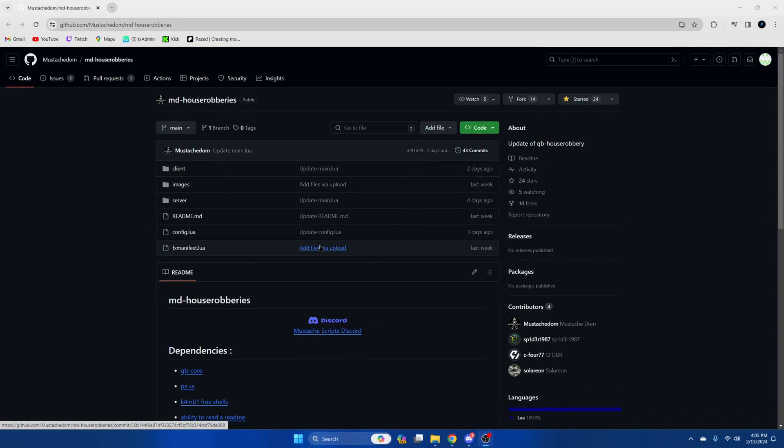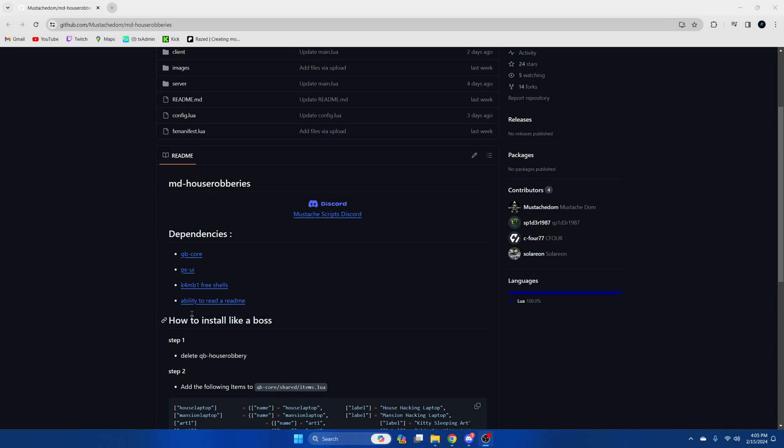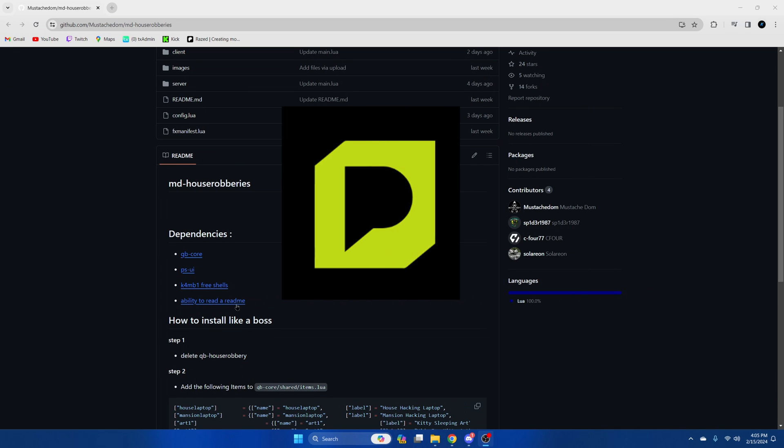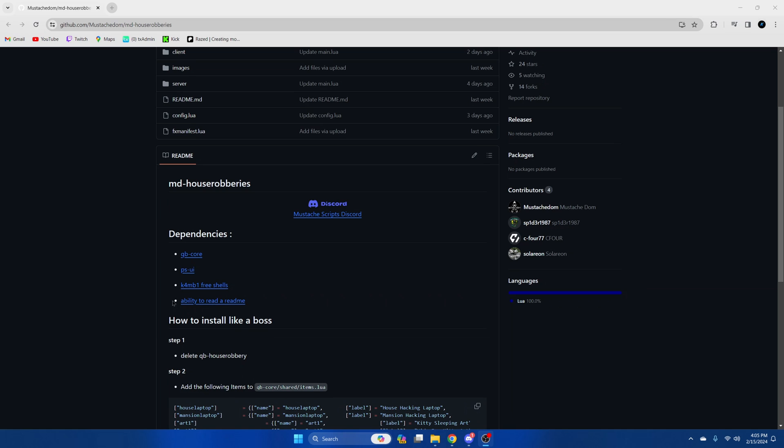First, click the link in the description that takes you to the resource. Before we get started, make sure you have the dependencies installed. The only one you should need to add is PSUI, which is used for the minigames and the hacks.